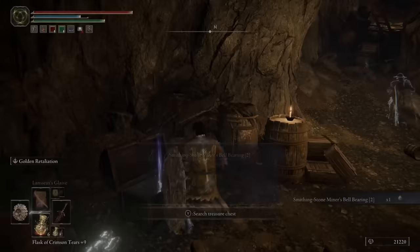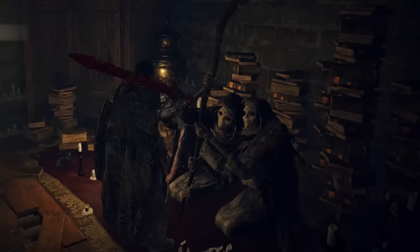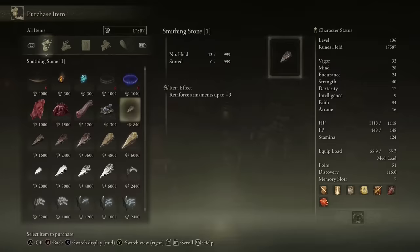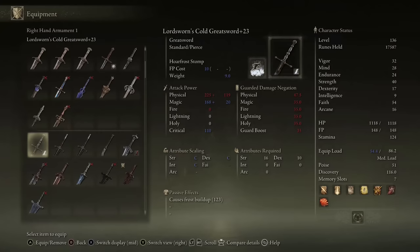Here's where to find the Smithing Stone Miner's Bell Bearings in Elden Ring. If you don't know what bell bearings are or what they're used for, they can be given to the merchants in the Round Table Hold to increase their inventory. More specifically, the Smithing Stone Bell Bearings allow you to purchase Smithing Stones from the vendor in order to upgrade your weapons.